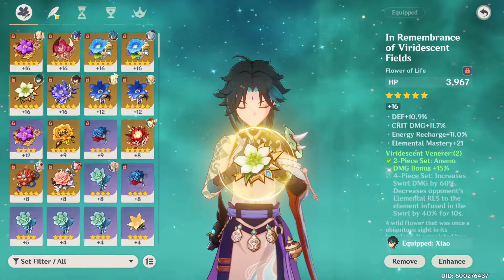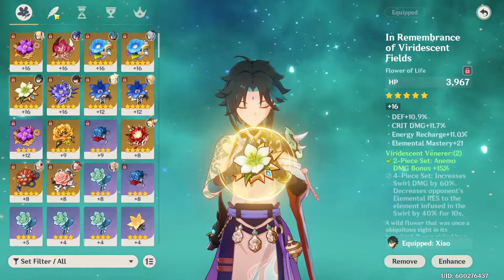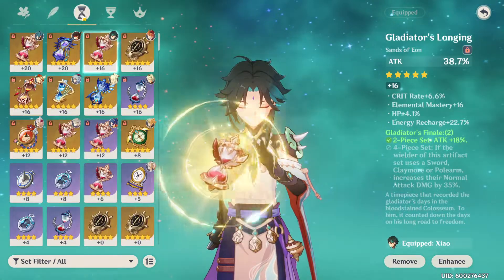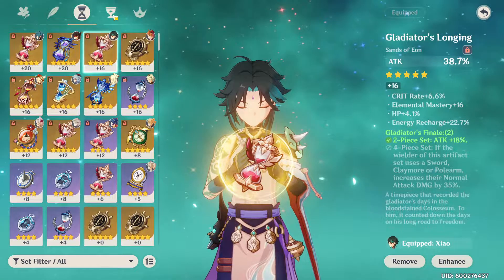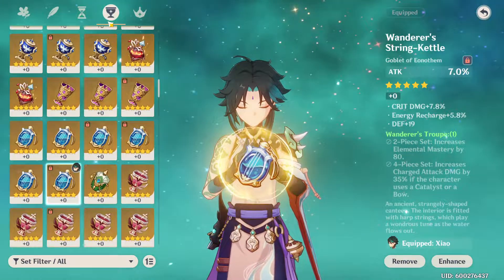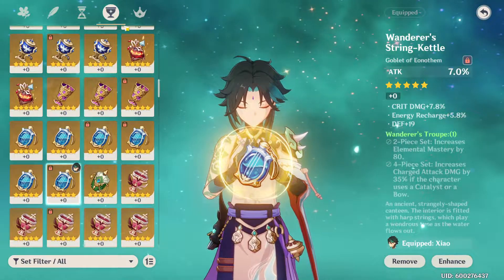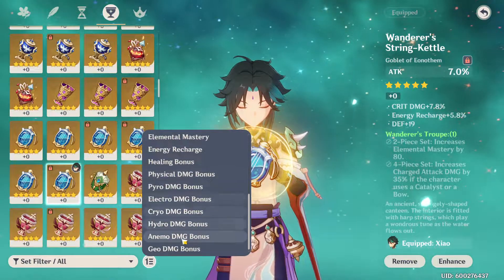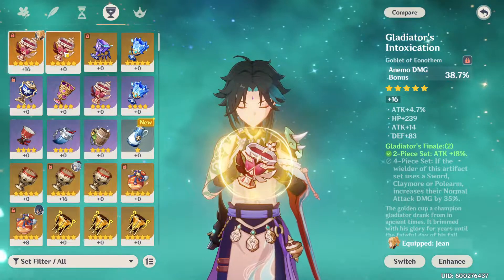Let's go over Xiao's potential artifact builds. He has quite a few different builds to consider. The first is a two-piece Viridescent Venerer with a two-piece Gladiator, increasing his Anemo damage by 15% and attack percent by 18%. This is one of his most flexible and better artifact set builds. I would not recommend four-piece Gladiator because it does not enhance his plunging attacks, which are a big part of his kit.